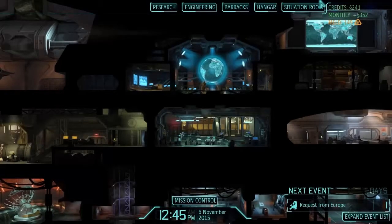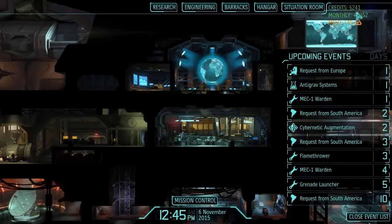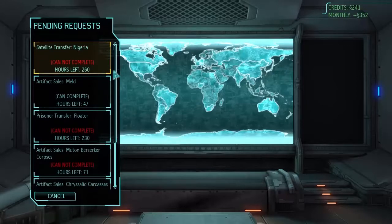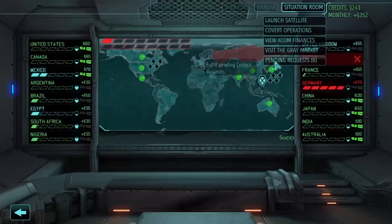Hello everyone, Vanguard of Valor here, and welcome back to another episode of XCOM Enemy Within Long War. We've got a couple nice things on the horizon: a bunch of cash in the pocket, some mechs on the horizon, which is exciting, cybernetic augmentations done in two days, and a couple of interesting offers we're probably going to have to pass up unless we can capture some floaters or anything interesting soon.